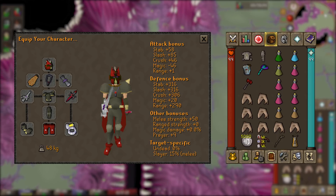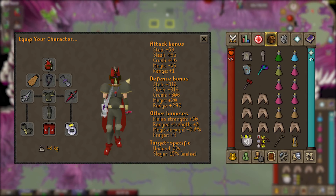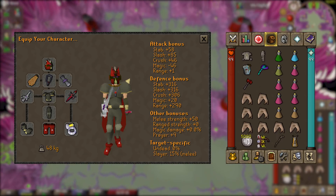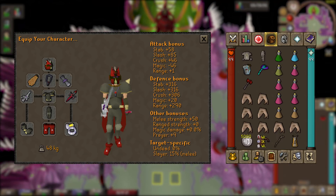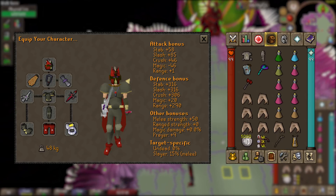For the rest of the inventory: a Super Combat potion, a Ranging potion, an Antidote++ to cure poison, five Super Restores, two Stamina potions, eight Sharks, air runes, a Rune Pouch, a Dramen Staff, and a Construction Cape — or use house teleports if you don't have that. In the Rune Pouch I have Blood runes, Soul runes, and Death runes.